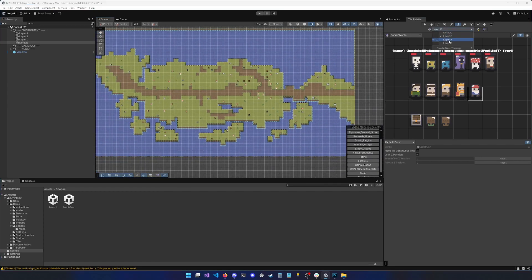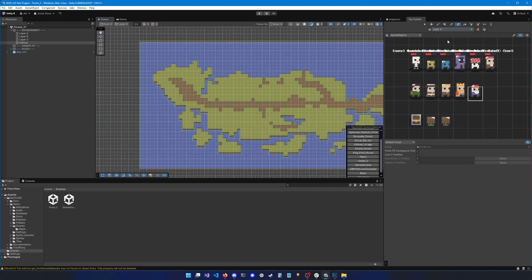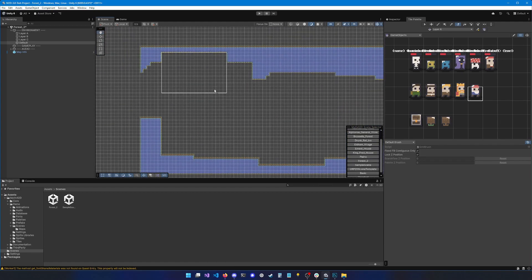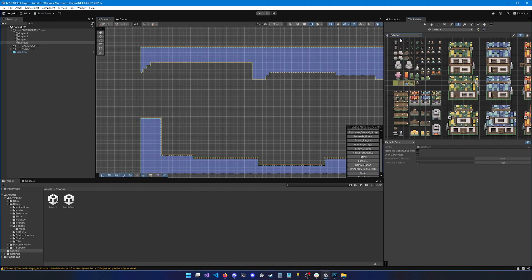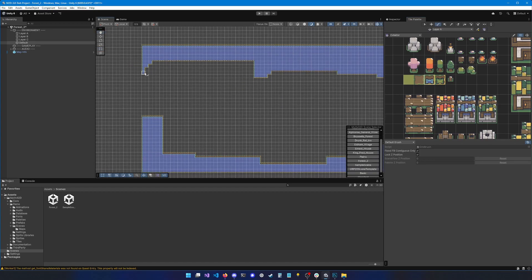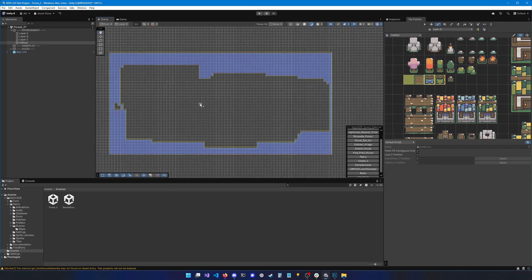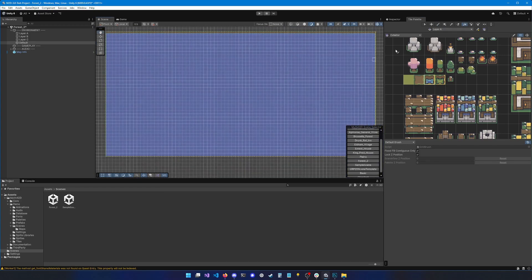Finally, do Layer A. I'll leave the border so I know roughly what the size of my map was. Then I'll select the exterior palette, click on the water tile, make sure the brush is selected, and start painting water. To go faster, I'll use the paint bucket to fill everything with water. Now I can take some grass.